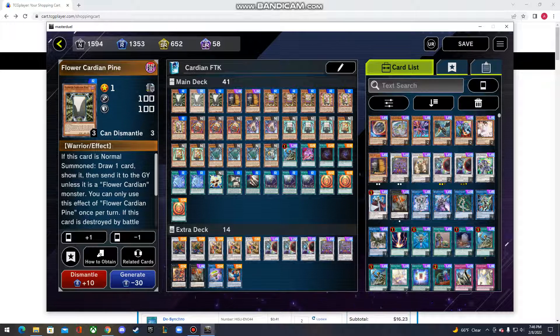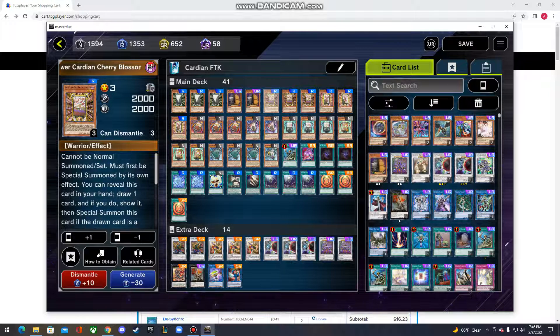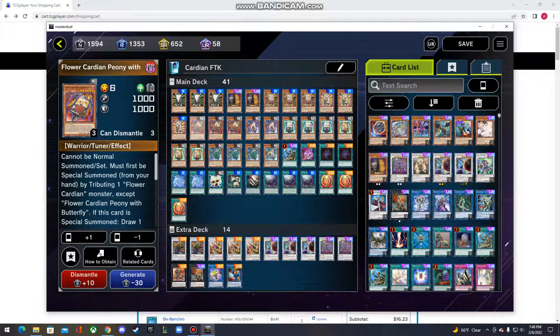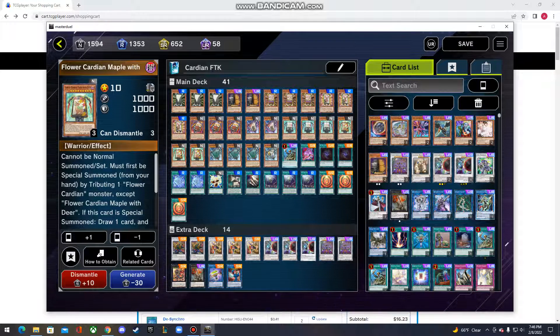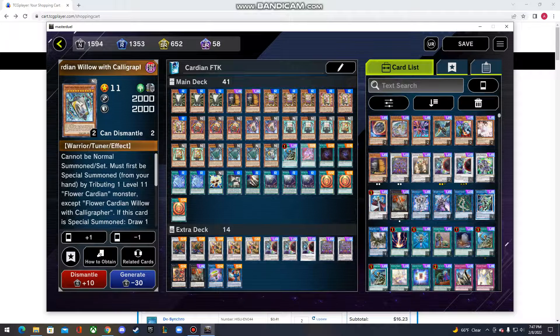Three Flower Cardia and Pine — the Normal Summon number one of the deck. Two Maxis for if you go second. Three Flower Cardia and Cherry Blossom with Curtain — the Hand Trap of the deck. Three of the new Cherry Blossom, the second Normal Summon of the deck, and the new way to speed up your engine. Tuner number one: Peony with Butterfly. If you attribute a Cardian on summon, draw a card. If it's a Cardian, you look at your opponent's top three and rearrange them to the top and bottom in any order. The Monster Popper: two Clover with Boar. The Mulligan of the deck: three Zebra Grass. Three Maple with Deer — the Backrow Popper. The key recycler card: three Flower Cardia Willow. And his evolved form: just one Willow with Caligrafal. That's it for the monsters.